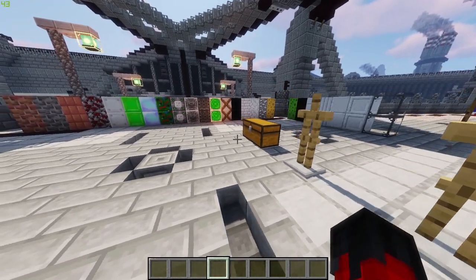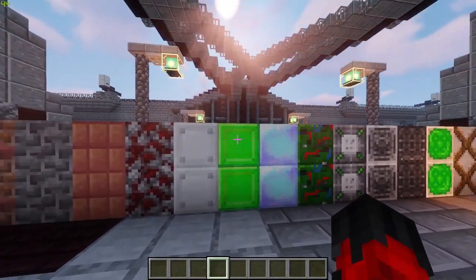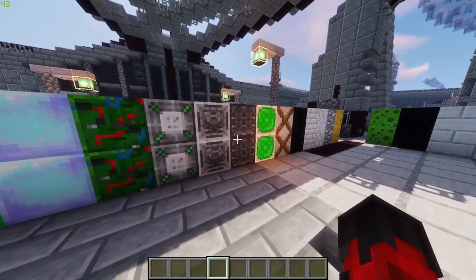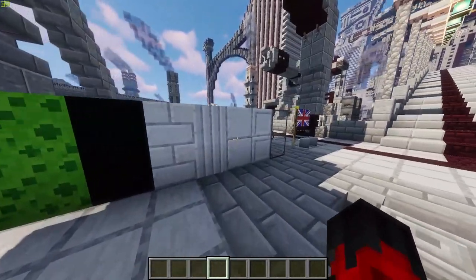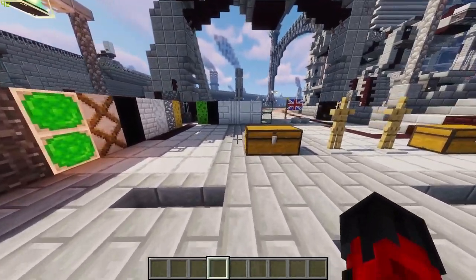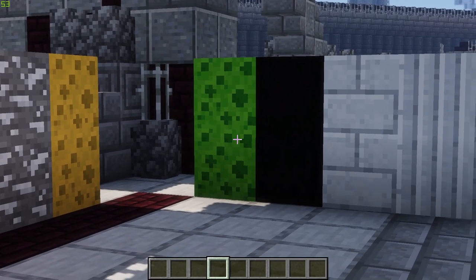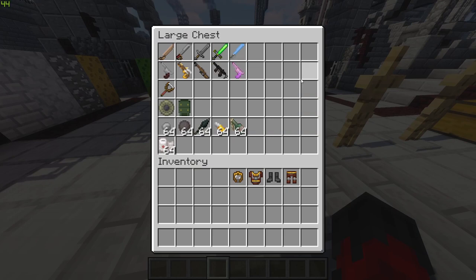This mod comes with loads and loads of different blocks as well - these are just some of them on offer. We have uranium for a nuclear bomb that is in this mod, which is awesome. We might use that for a nuke versus 1.16.4 mobs video. We also have lots of different quartz and ores, some found on Mars and some on Earth. And these are cheeses - that's normal cheese and that's uranium-enriched cheese, because why not.